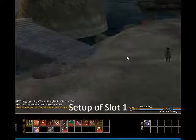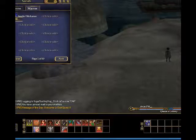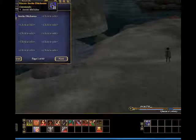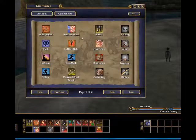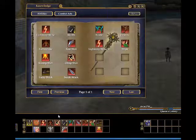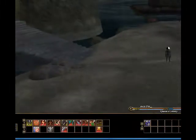Here is the main character setup. First, I'll create a quick macro to invite my second character to the group. There's no auto-join command, so whenever I use this I'll have to switch to the alt character and accept the group invite. From the knowledge book, I've pulled my melee attack, ranged, sprint, and a few other skills — my lightning strike and other attack skills. That's basically all for the setup on this particular character.